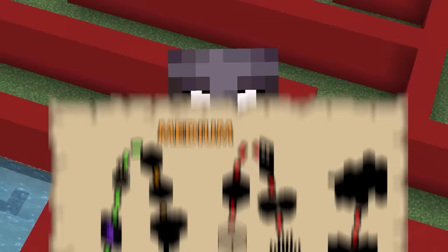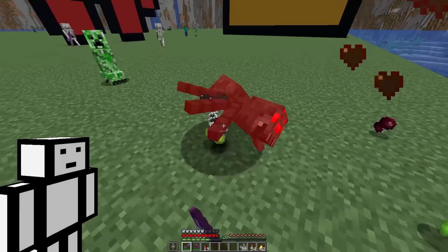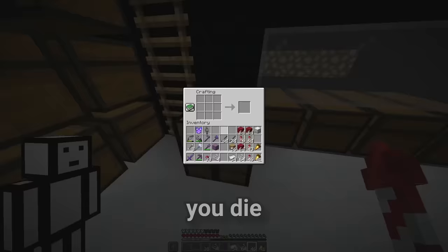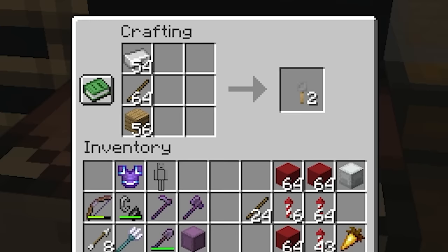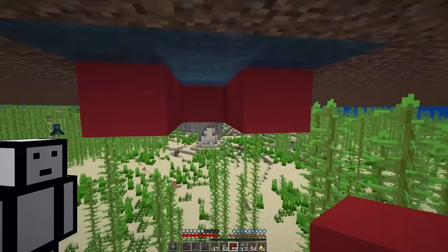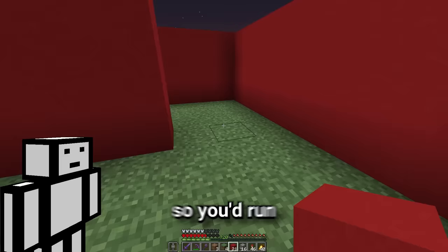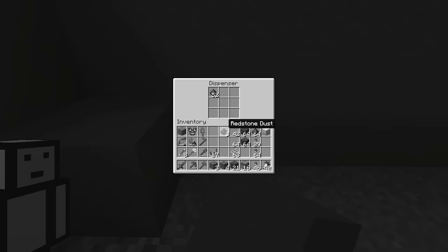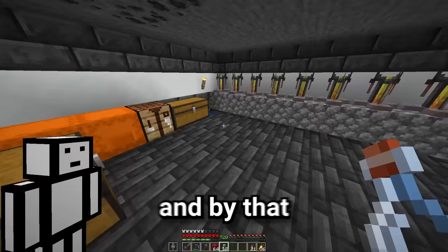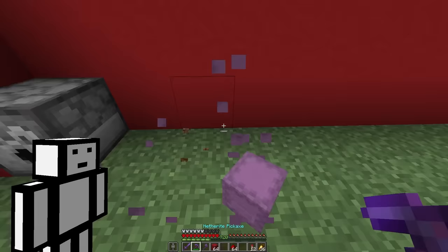Speaking of wasting time, trap number three is going to do it in a slightly different way. We need a lot of string and tripwire hooks, plus dispensers. We set up tripwires in the maze linked to dispensers with redstone — you'd run around a corner and get slowness potions thrown in your face. We replace the redstone with potions of slowness and make a few more of these traps. That's all the easy traps done.